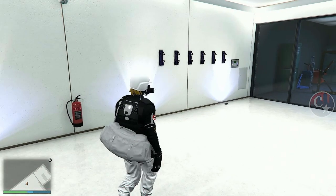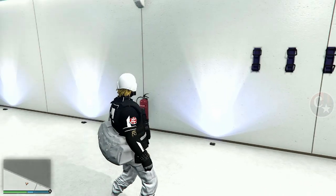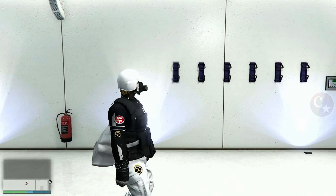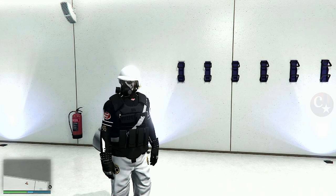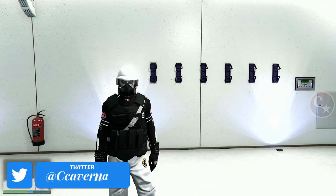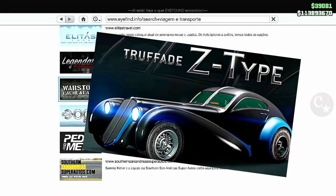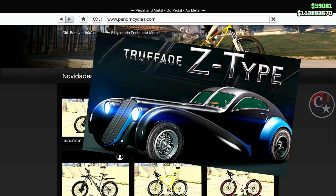Galera, há um bom tempo a gente conseguia fazer as BMX e outras bicicletas coloridas. Mas com tantas atualizações e DLCs, a Rockstar acabou retirando quase 300 veículos do jogo. Um dos veículos que fazia isso era o Z-Type — a gente simulava a compra do Z-Type.